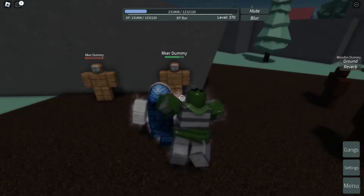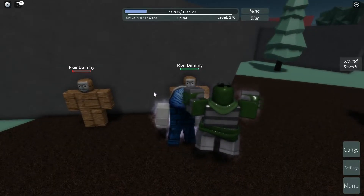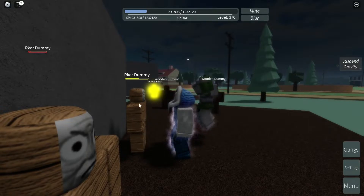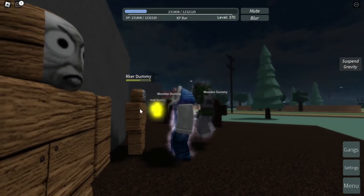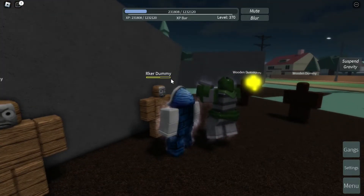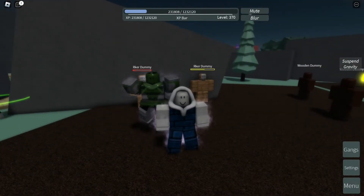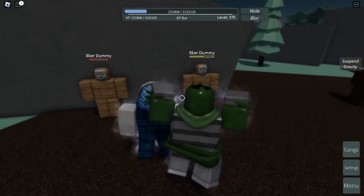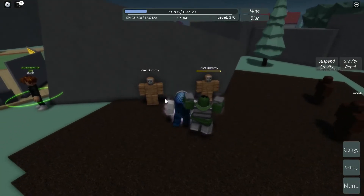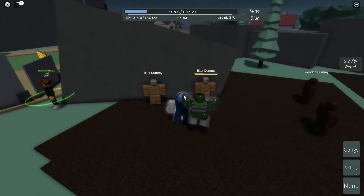Next is Suspense Gravity, which is close combat. Go near your opponent and click H. As you can see, it deals 55 damage. If your opponent is a player, they will go upwards and then take damage — it's like using psychic power. Next is Gravity Repel — click Z — which deals 48 damage. This is another AoE move and whoever is around you will be repelled and sent far away from you.